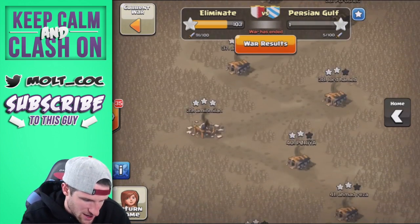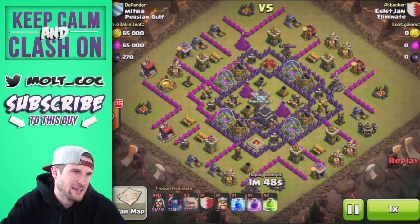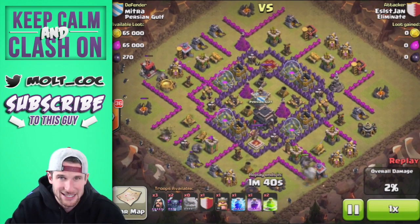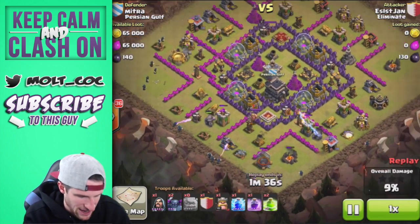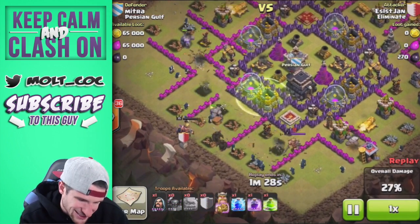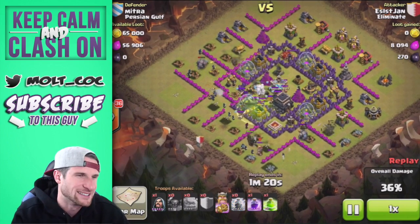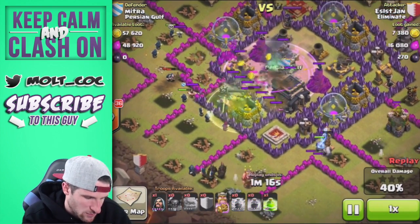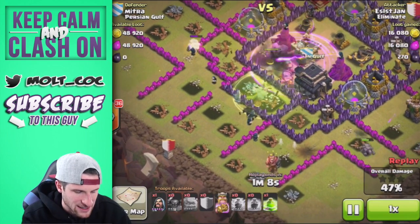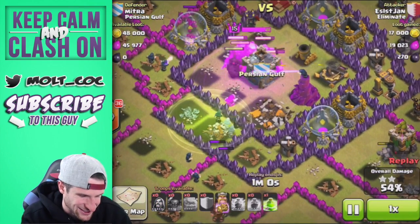That's the only star they were able to get. Let's watch one more lower-level three-star — let's see what Assist Jan did on this base. I hate bases like this because your golems walk all around and get lured around the base. He's got a couple PEKKAs, some golems, and wizards. There goes the jump spell — but the PEKKAs didn't want to go into the center. A lightning spell with bats drops down taking out all the clan castle troops, rage spell in the middle — PEKKAs finally heading in.